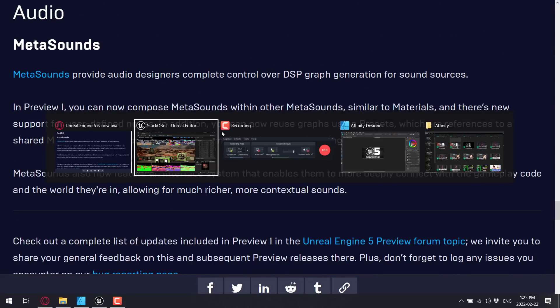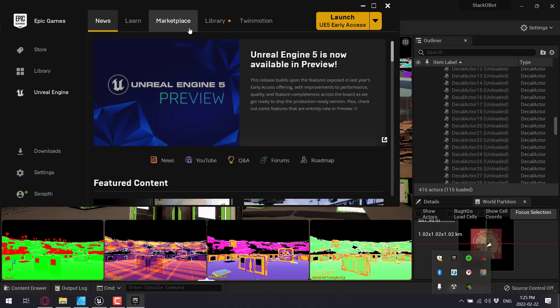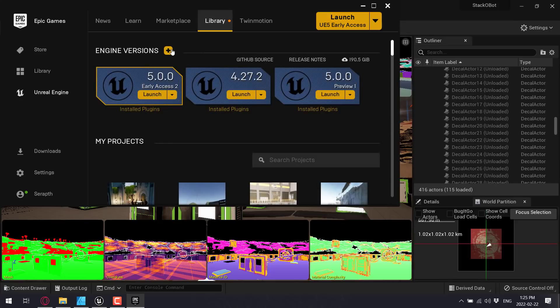If you want to grab it, it's available in the Epic Game Launcher. Go to the Unreal Engine tab, go to your library, and add a new version. When you add something in, just a top tip: when you're about to do the install, make sure you go to the options for it.